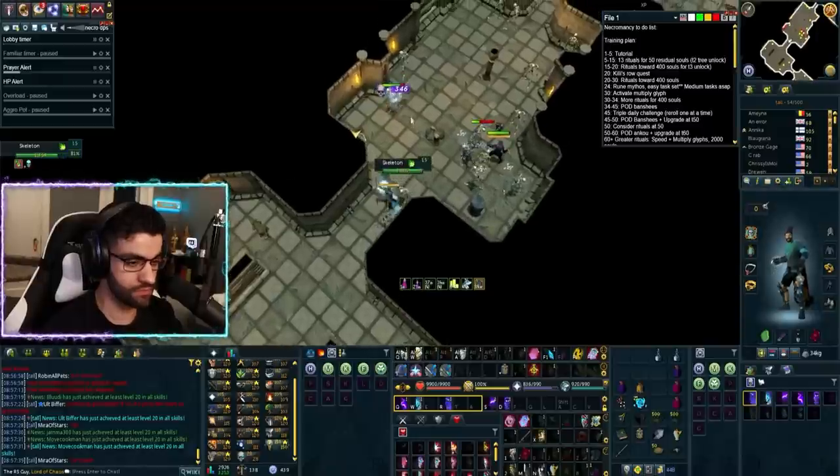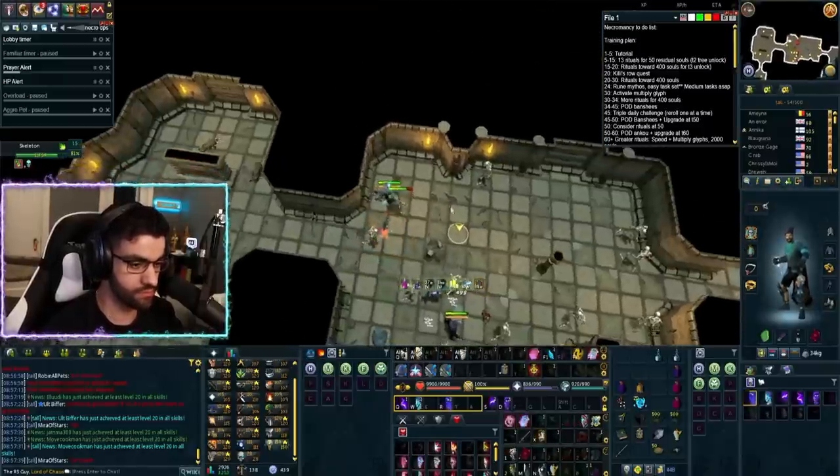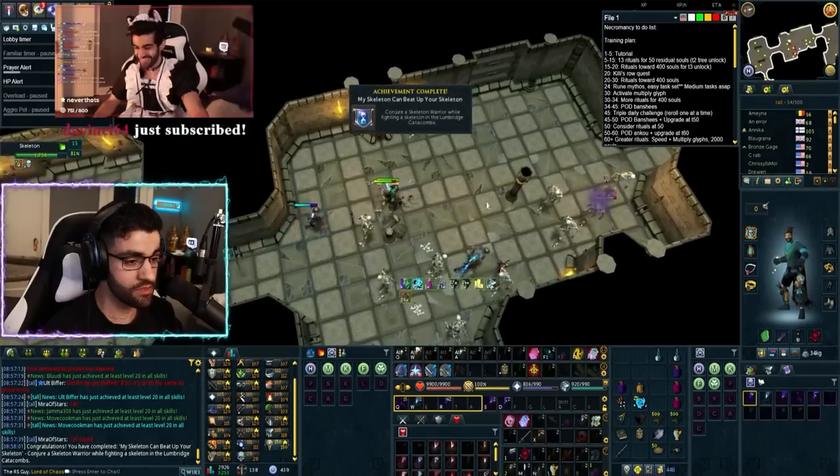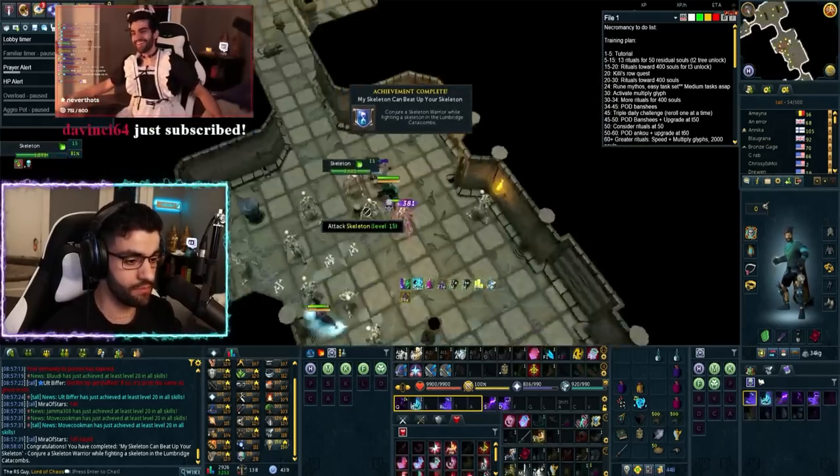For Task 7, go to the Lumbridge Catacombs and start fighting a skeleton with your Conjured Skeleton ability. You unlock the Conjured Skeleton ability by clicking on the Well of Souls and unlocking it with the Tier 1 skill tree.